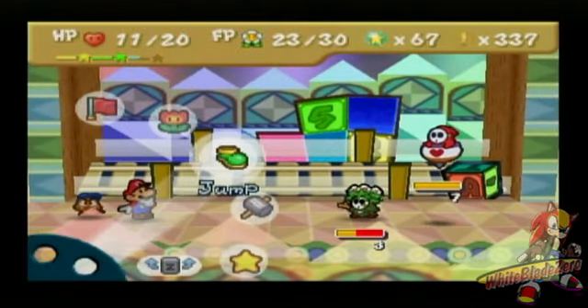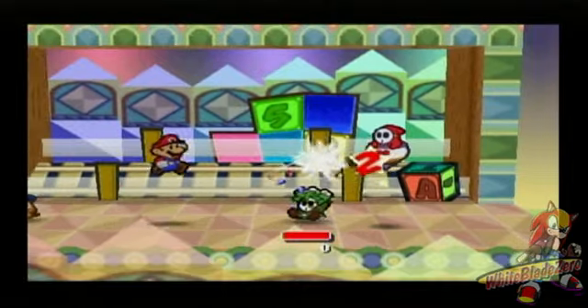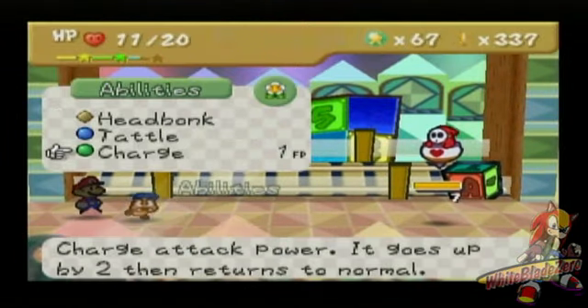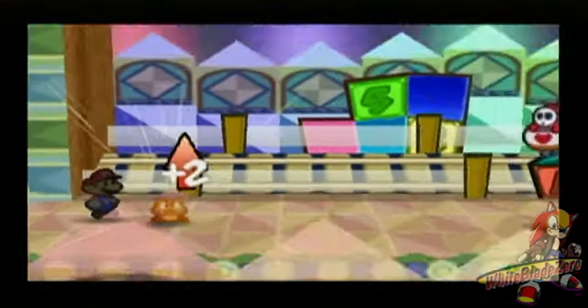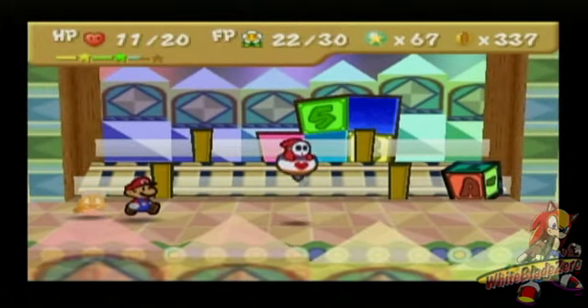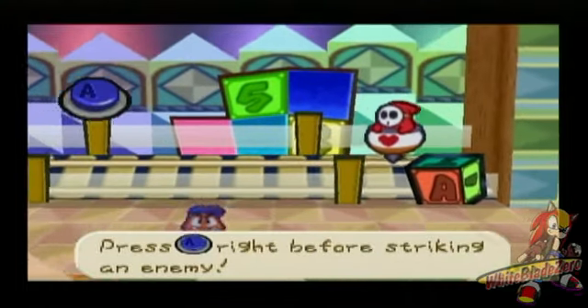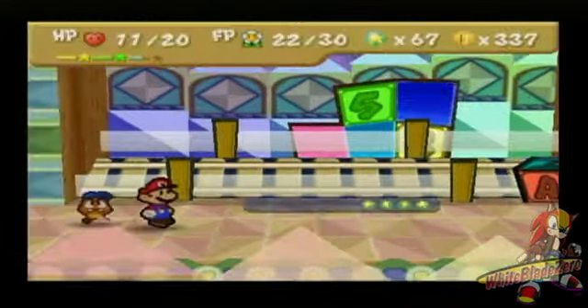Trust me, you'd be better off being attacked by the slingshot instead of the hammer. Let's demonstrate Goombario's new move, Charge. Since I upgraded him, I haven't had that chance yet — so Charge up, buddy boy! Let's see how much this'll do. Oh-ho-ho-ho, baby! Did that sting!